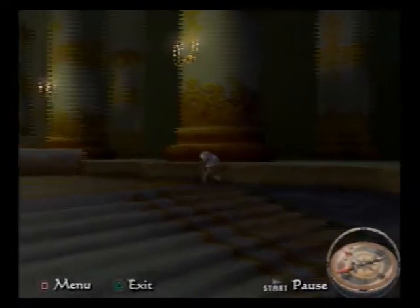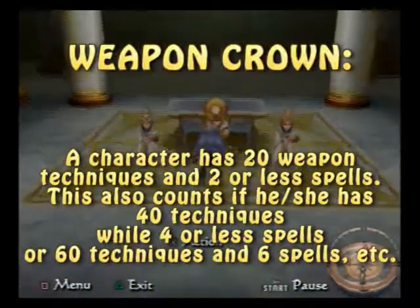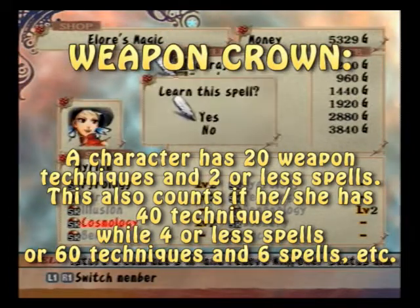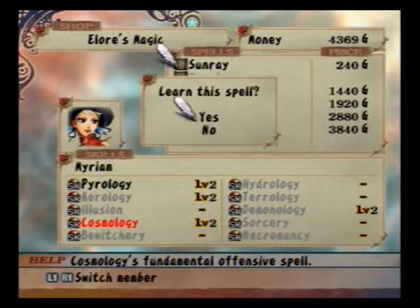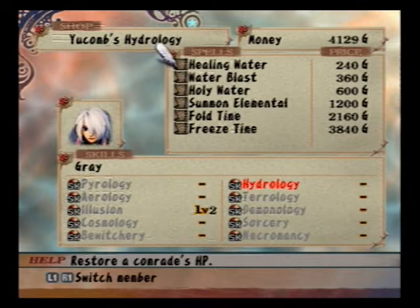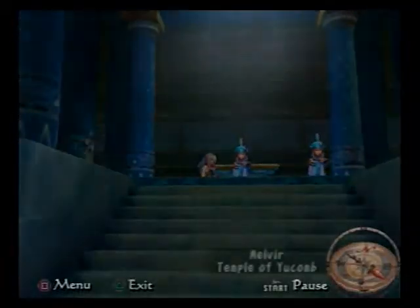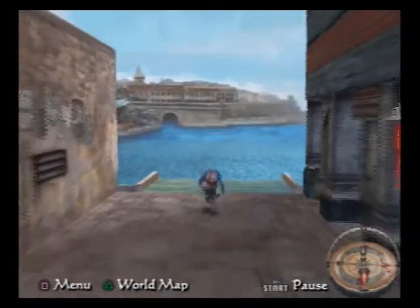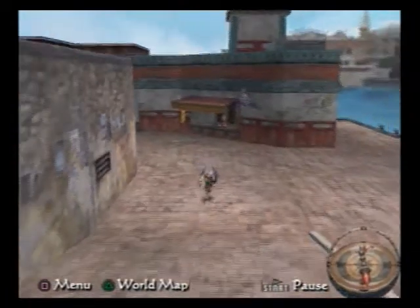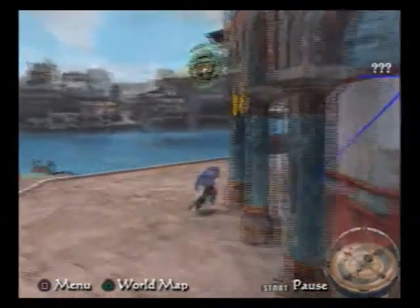Tip number 6: do not teach magic to Grey. This game has a thing called crowns. If Grey has 20 weapon skills while having only two spells, he'll receive a DP cost reduction — it's really helpful. In my entire game I only taught Grey 2 cosmological spells, and thus he earned a crown. In case you already taught Grey more spells, you'll have to use different weapons to obtain more techniques. However, if you gave him more than 4 spells, you probably should just forget it. This isn't even required, but it could potentially help you.